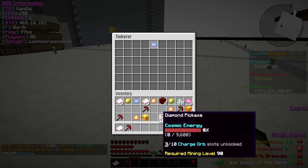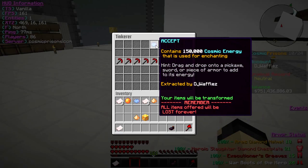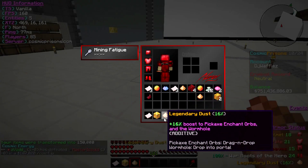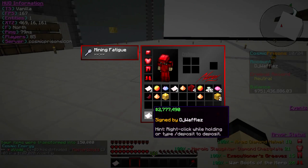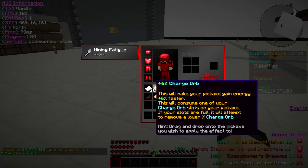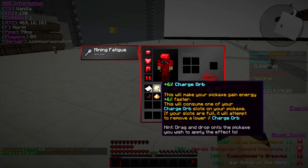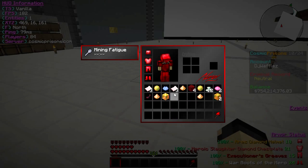Okay, so now we've got to tinkle the pickaxes, and then we can see how much we have in total. So if you guys can see, this is all we got from these shards. We got almost 3 mil — we'll take that. We have 3 randomizers, 1 level, 6% charge, 10k from just opening all those shards — that's insane.